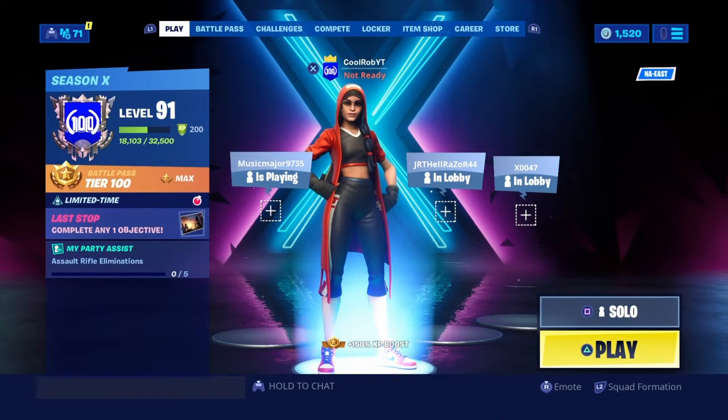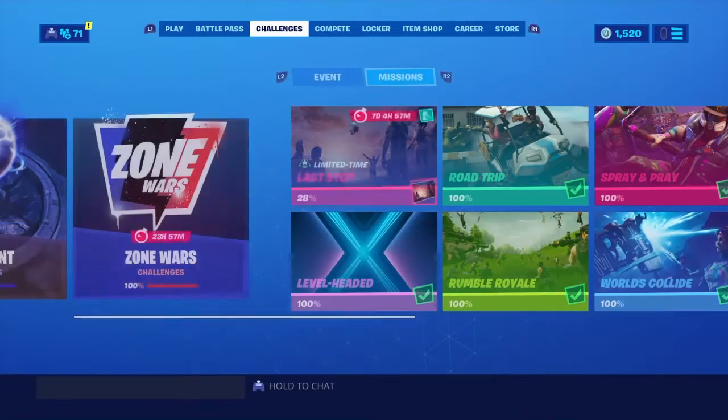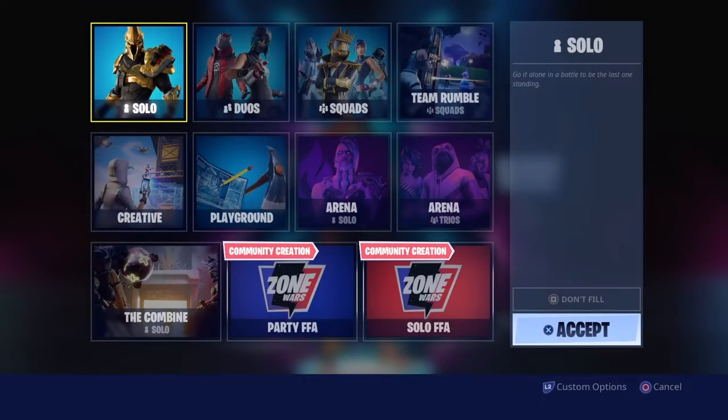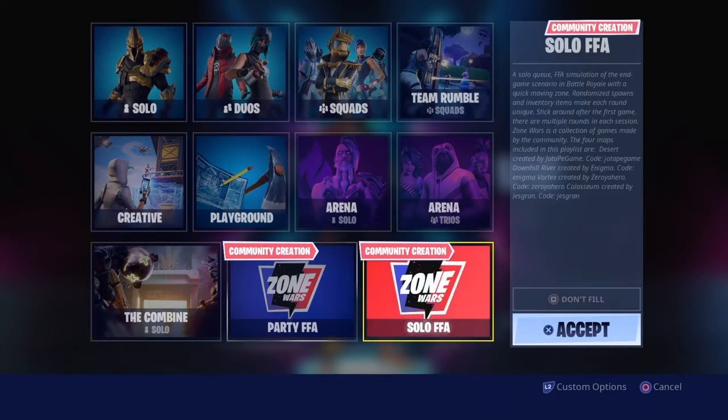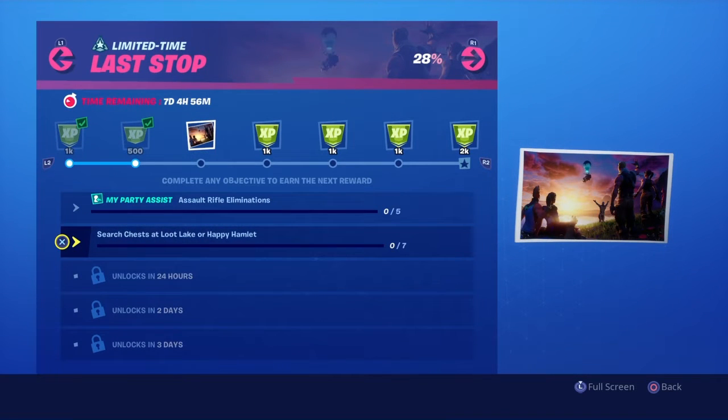The update is we have one new skin, a glider, and a pickaxe, and a new challenge today. The news is the Combat P90 pack is here. Challenges — you got to shine, pretty cool skin. Here are the game modes, nothing really new there. The challenge today is search chests at Loot Lake or Happy — get seven of those done, you get 1k XP.